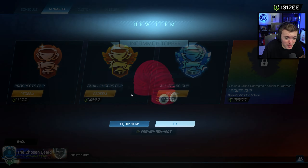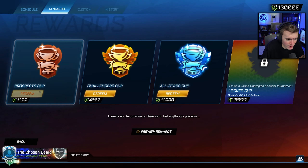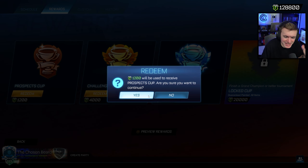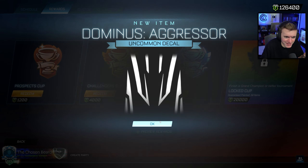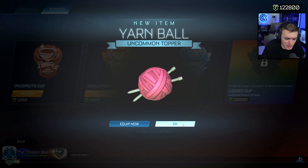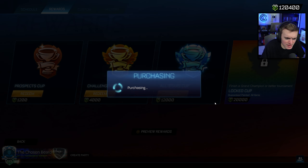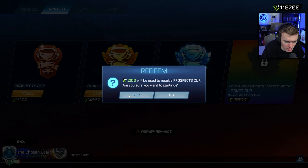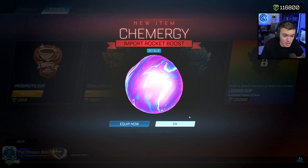These cups are brutal as far as the odds of higher tier items. Exotic and black market has to be less than 1% obviously. The black market odds have to be 0.1%, I think maybe a tiny bit higher — that seems right. Imports is probably like a 5% chance because I tend to get quite a few imports from the Prospect Cups. And I'm pretty sure it's like a 60 to 65% chance for an uncommon — it's very high to get an uncommon.